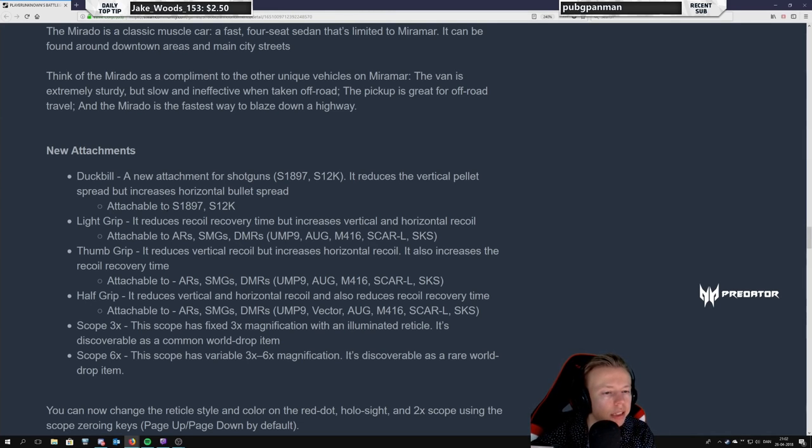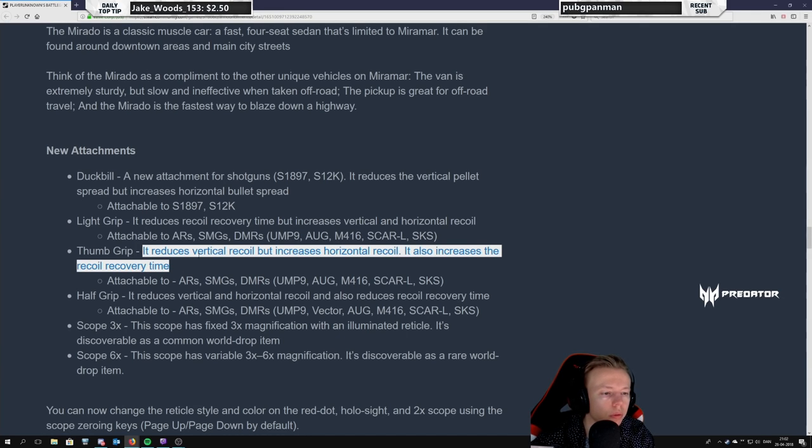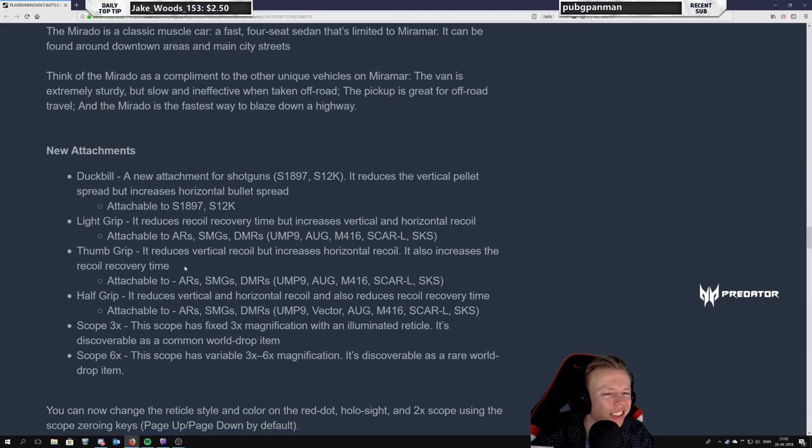I'm not sure if this is going to be single-tap or burst — recoil recovery time might also just be the time between successful precision sprays. We'll need some testing. This makes for a great comparison video. Thumb grip: reduces vertical recoil but increases horizontal recoil — terrible. Also increases the recoil recovery time. So I guess this might be your single-tap option, but horizontal recoil is just terrible — you don't want that. We do have a lot of vertical recoil on weapons like the SKS.